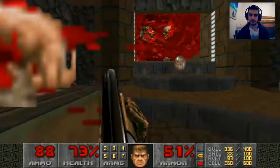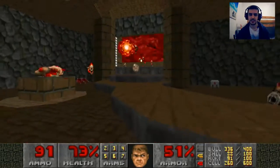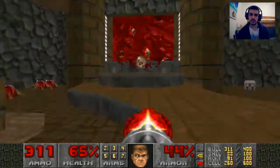Just kill a Cyberdemon — that's this stage's progress. Got him. Can't even mouth words today. Chokes up because of nerves.